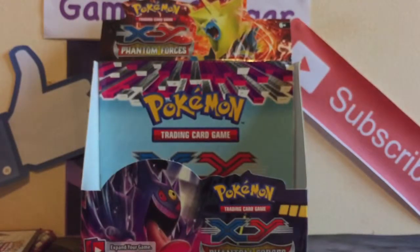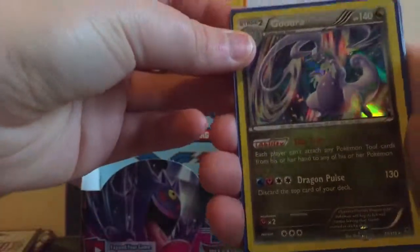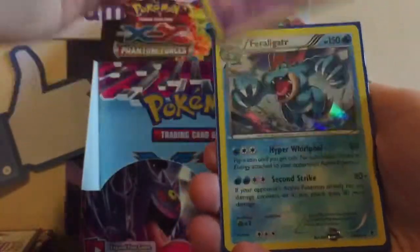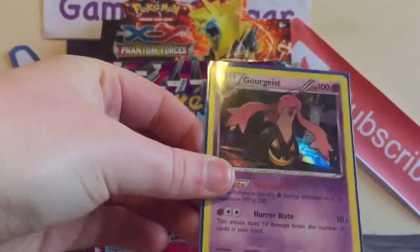So I'm going to show you every pull I got from this box. I'll start off with the holo cards first, then move on to the EX cards — didn't get many holos in this box. Starting off with the holos: I got a Chandelure holo, a Goodra holo, a Goregeist holo, a Feraligatr holo, and another Goregeist holo.